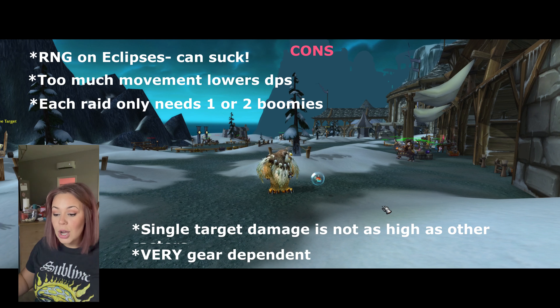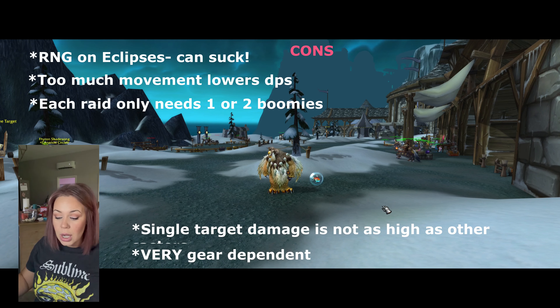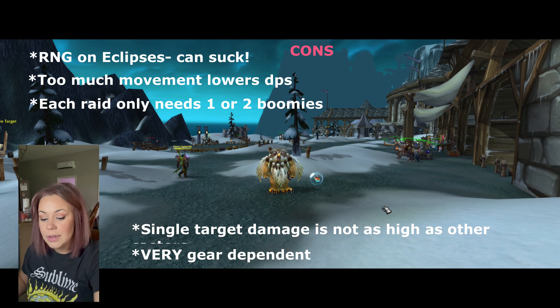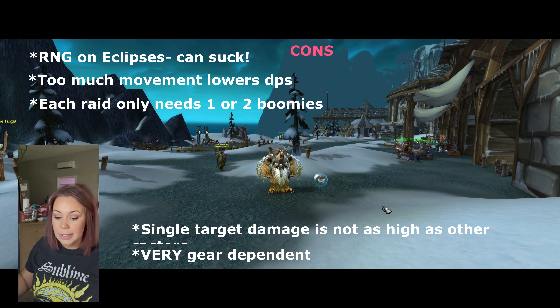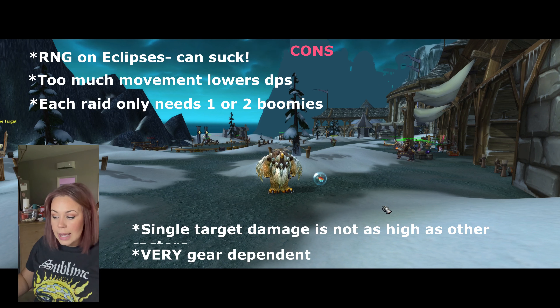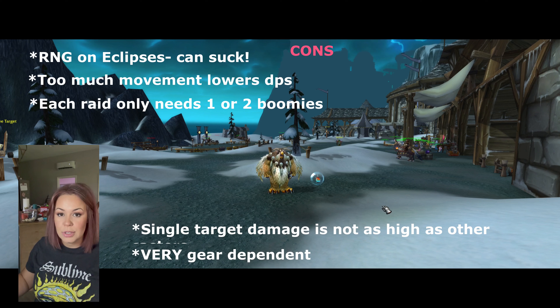The cons are a little bit different. The RNG for Eclipses can be rough — sometimes they just don't work. Movement causes a big loss in DPS. Each raid only needs like one or two boomkins, so that kind of stinks. Our single target damage is not amazing compared to other casters, and we are very gear dependent.